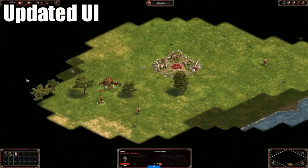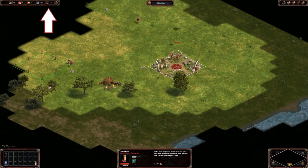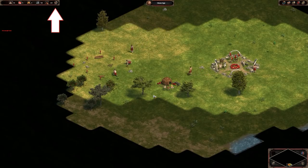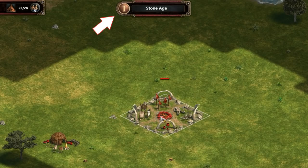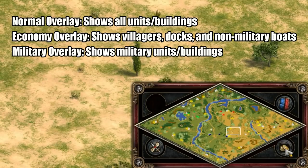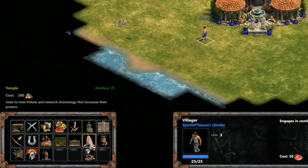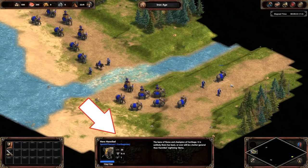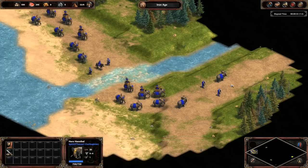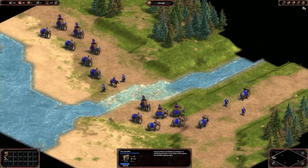The next big change you'll notice right away is the updated user interface. There's a lot more information being displayed now than there used to be. You have population right beside your resources, including the number of idle villagers, which you can now jump to by clicking it or using a hotkey. Your current age is also at the top and will flash if you have the resources and buildings needed to advance, and it shows your progress to the next age as well. You also have new overlays for economy and military, and the buildings interface has been simplified into one screen showing all building options at once.